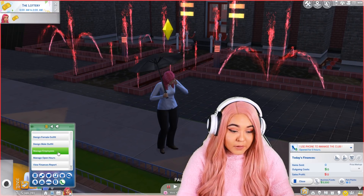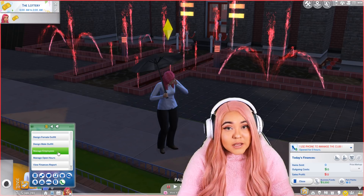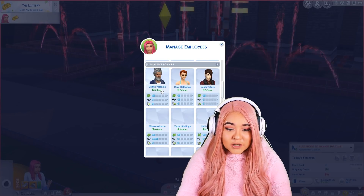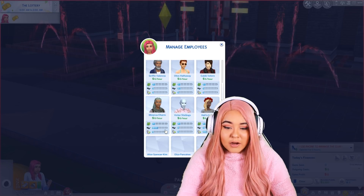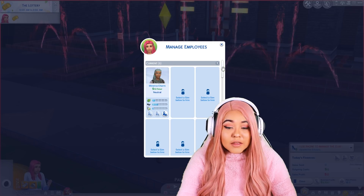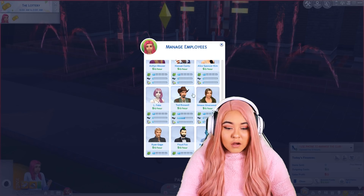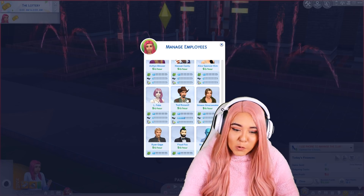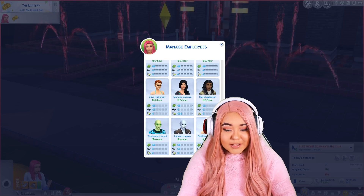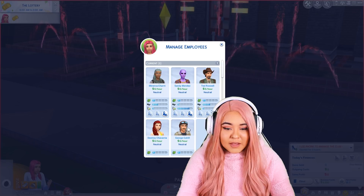Next, what I'm going to want to do is manage employees. Because of course we need strippers, people to work the floor, people to dance, give lap dances, and we need a bartender. You'll notice that people have certain skills when hiring. This lady clearly has charisma, so I'm going to hire her. Sandy is really good — she's a bartender. Ted Roswell is one of those freaks from StrangerVille — why not? We also need a couple more ladies: Destiny — that sounds like a stripper name — and George, who also has pretty good charisma.